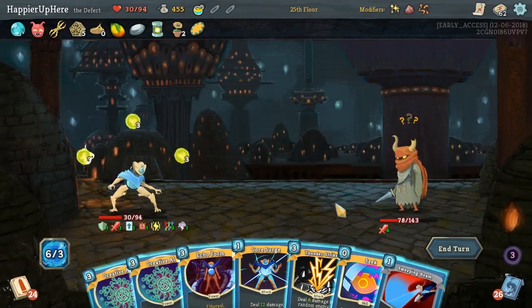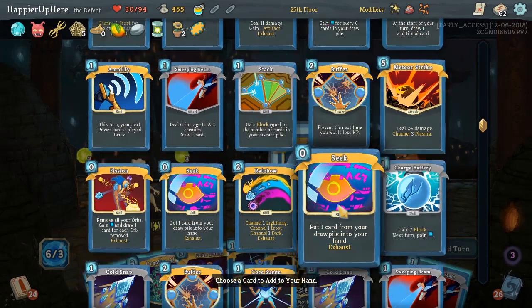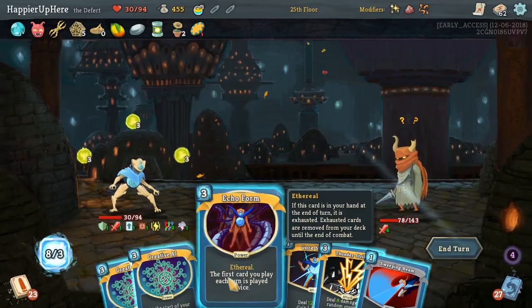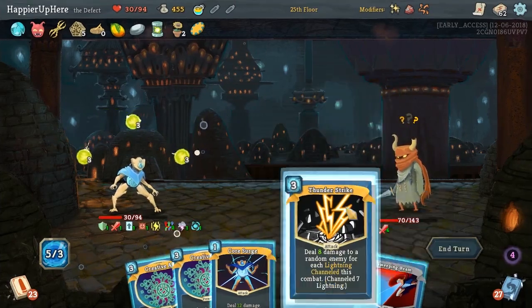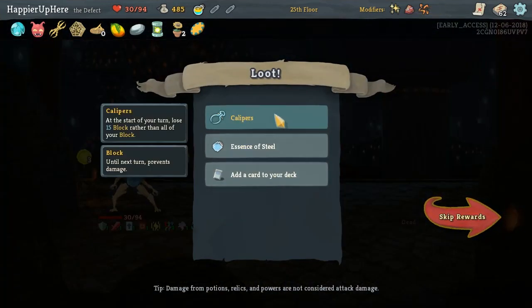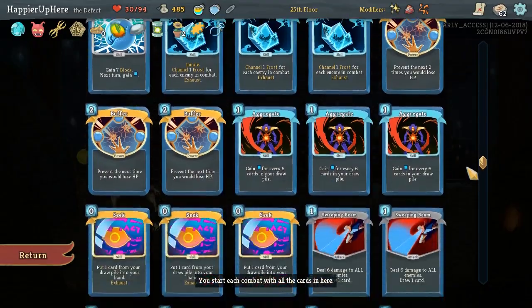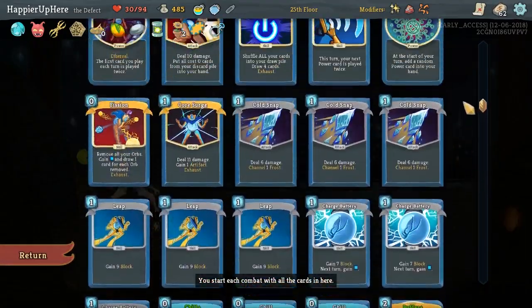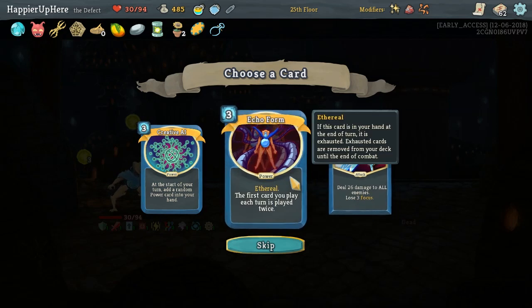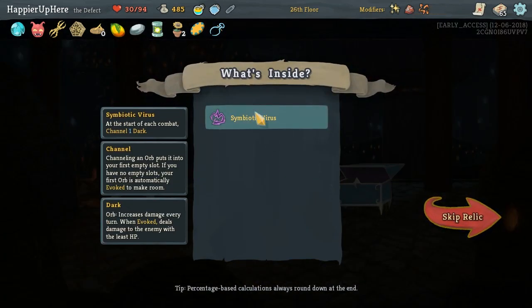We could seek another Aggregate. Let's do Echo Form. We can't do Creative AI — we have to do Thunder Strike and Core Search. Didn't perfect this one either — we got Calipers: at the start of your turn, lose 15 block rather than all of your block — that'll actually be handy once in a while. Which one do we want most? Creative AI is really useful for us. Let's go with Echo Form. We got Symbiotic Virus — at combat start, channel one Dark orb. Next elite — let's try to perfect this one.